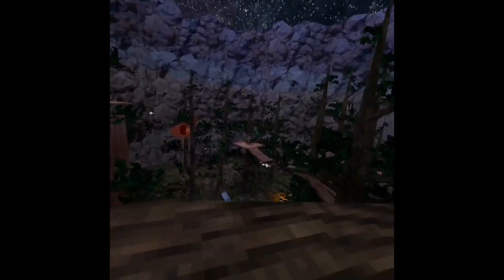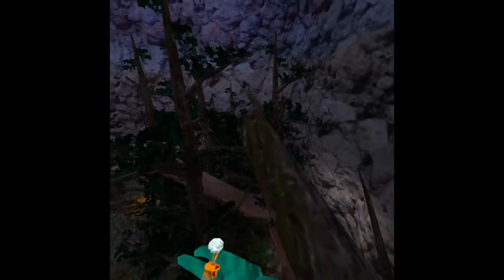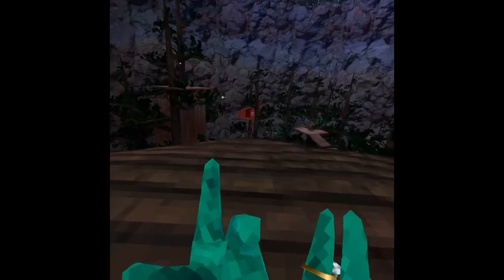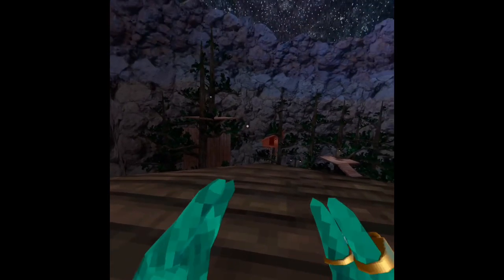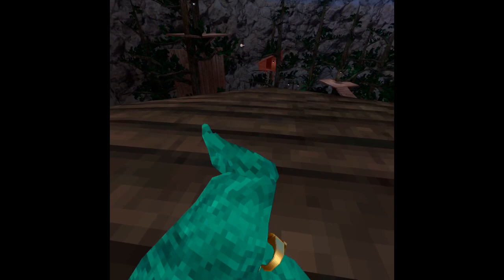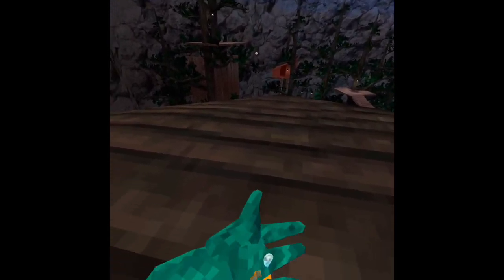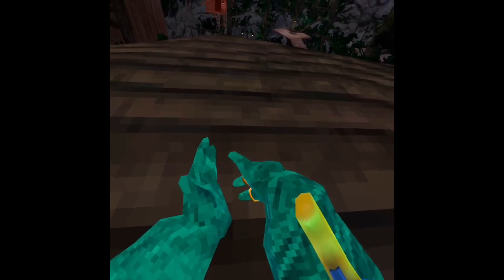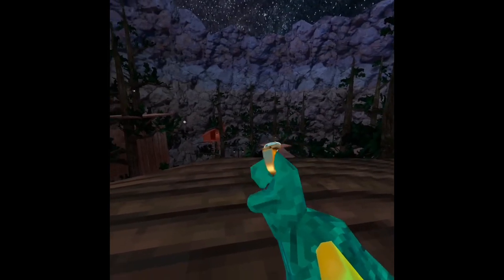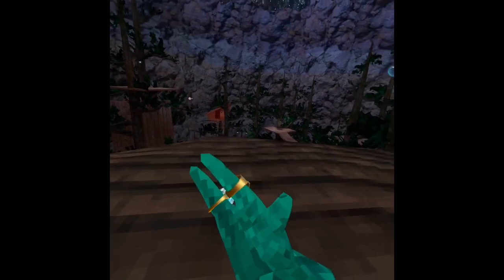Okay guys, welcome to the video. Today I'm going to be showing you guys a tutorial on how to get out of the map and back down into caves. The way I'm going to do this is going to require you to take both your wristbands off your controller like this. You can keep the left one on or right one if you want, but I recommend taking that one off too.